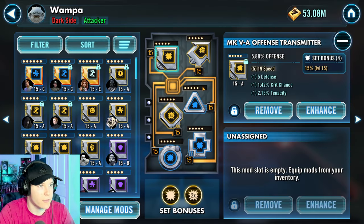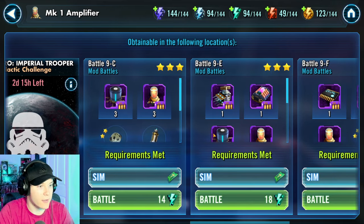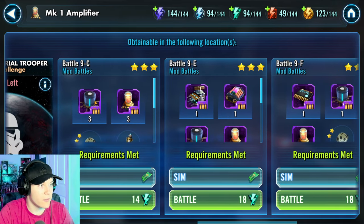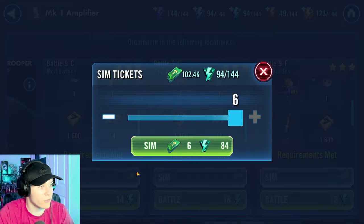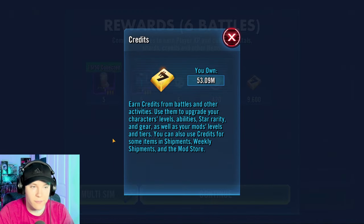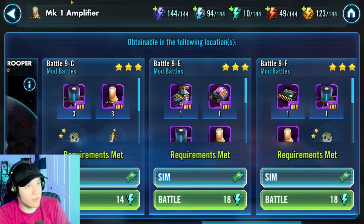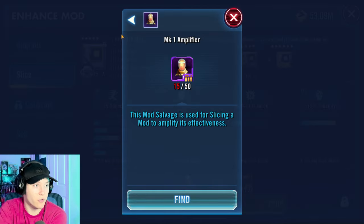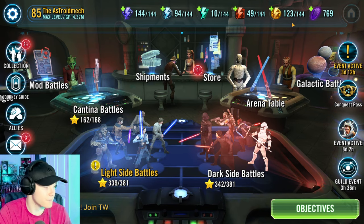Right now I'm working on Wampa. Let's try and get some credits from this node. We get 1,600, 1,800, 1,800 — basically 10 grand. When you have 53 million it's not too much, but if you're on a credit crunch, that's really going to help you. If you just do your dailies every day and make sure you're refreshing nodes, that's going to go a long way in how many credits you're actually getting every day.